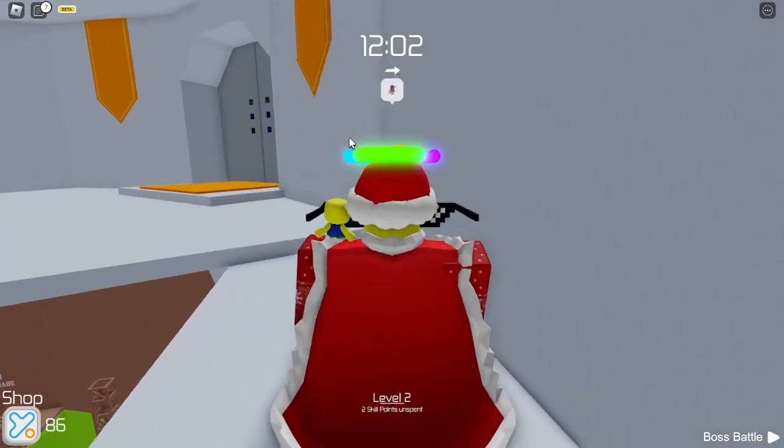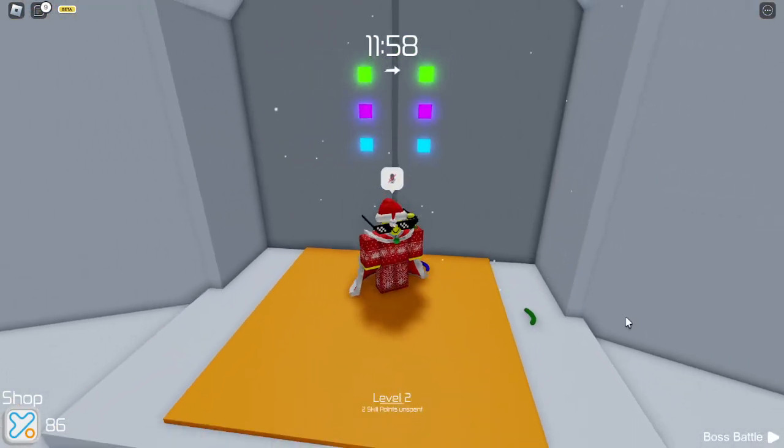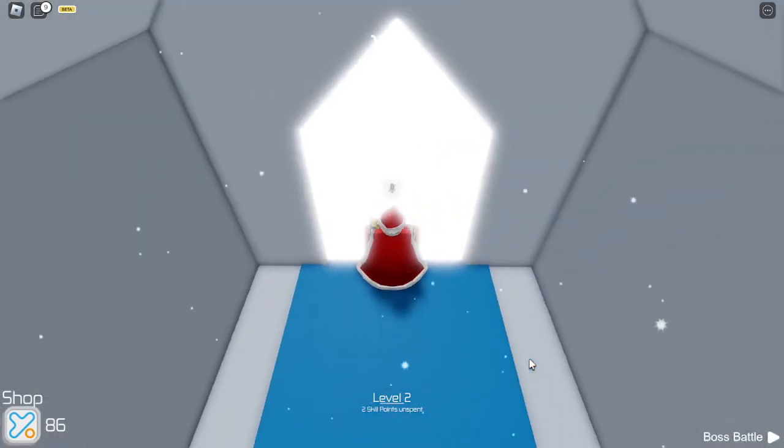Walk up to this door right here — you see it's locked. So you're going to walk up to it and it's going to take all three of your rings. It's going to open up like a vault, and then you're going to want to touch this white thing. This white portal is going to award you the badge.